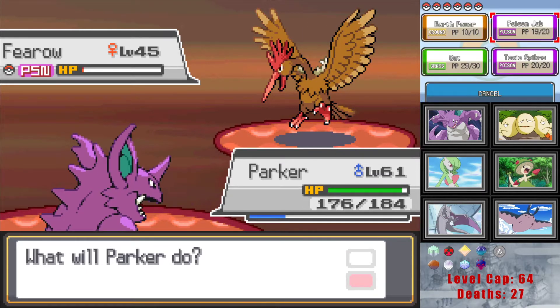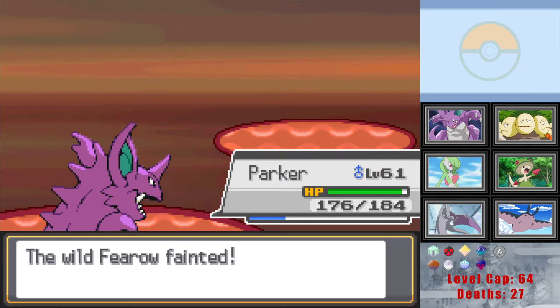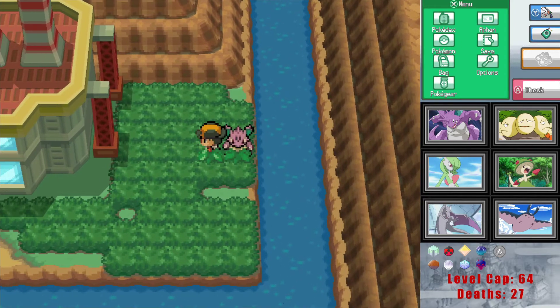Assuming we get an electric type in the power plant, we can bring three grass types, an electric type, Abagnale, and maybe Gardevoir or something else. Oh yeah, we've got an encounter out here actually.